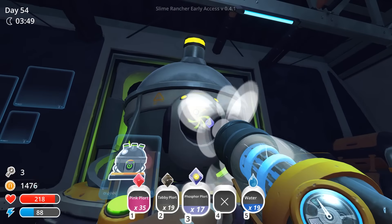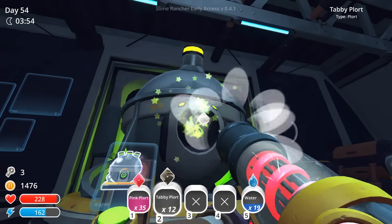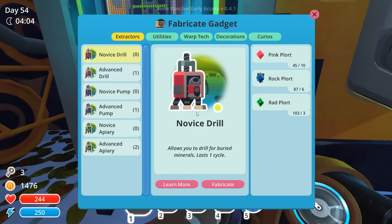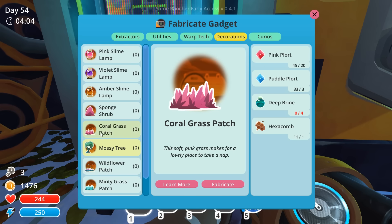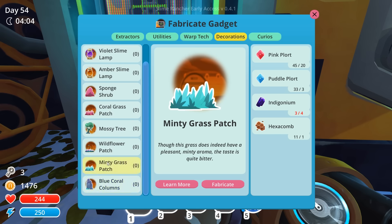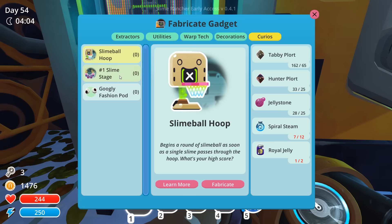One of the things I want to make are some hydro turrets, so we're going to look at what I need for those as well. I'm going to put those in each of my sections to prevent tar from spreading. The hydro turrets need deep brine, so I'm going to need to figure out where I can get some deep brine. It's looking like deep brine and wild honey are going to be the two resources we need the most. I know where to get indigonium, so that's not an issue. I really want to work towards the slime hoop too.